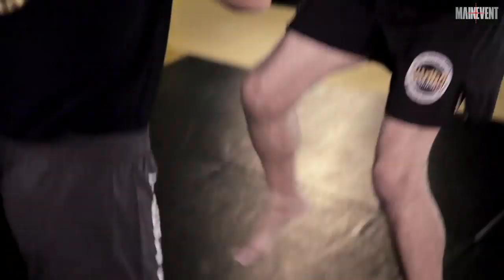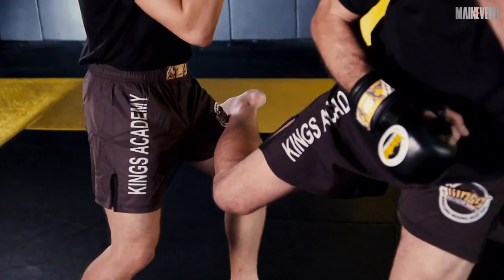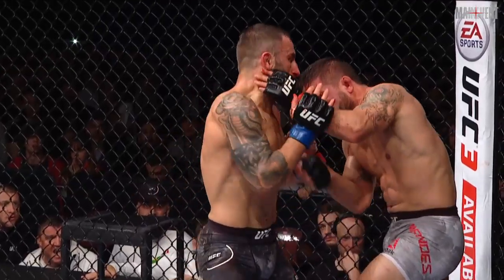So let's see that again: jab, throw a naked kick, step across, throw the hook, and then chop in. That's what Jose Aldo needs to do to win this matchup. Beautiful combination.